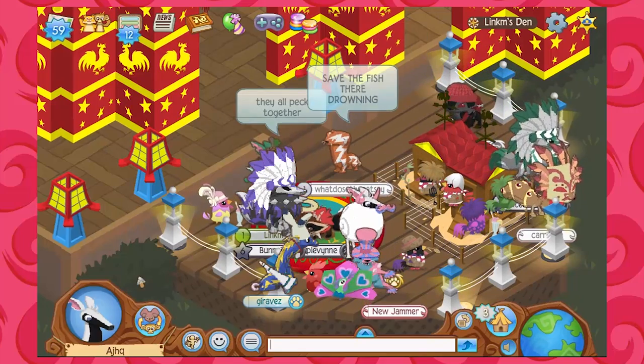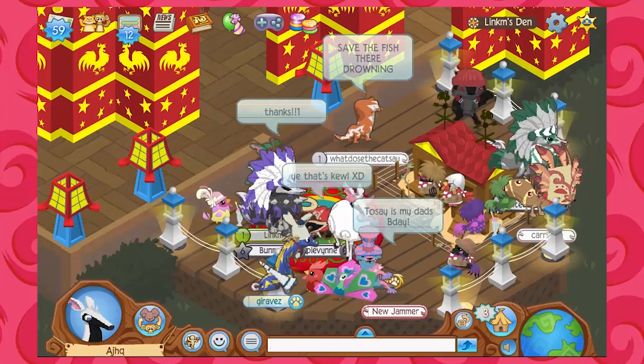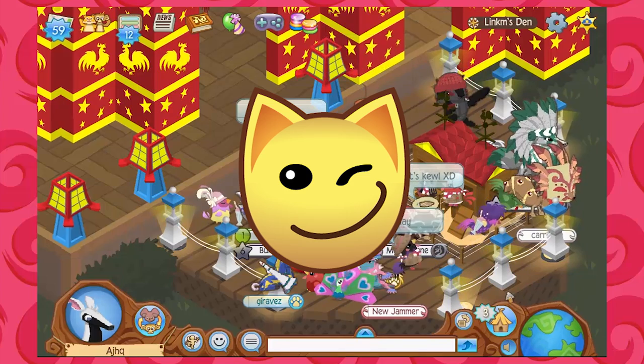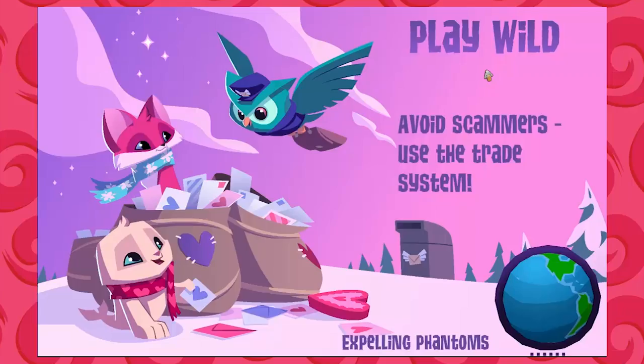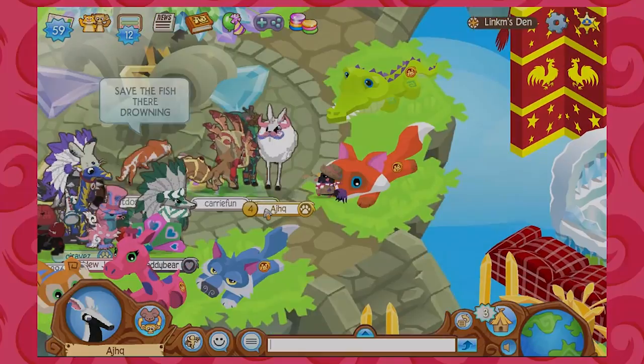I really think it's an amazing thing that we have in Animal Jam — that you can take some items, use your creativity, and make something spectacular. So well done, Linkum, we're going to send you an epic den plaque. If you have an amazing den or you know of one, please feel free to nominate them in the comments below. We do read these and we do visit dens, so we look forward to seeing what creativity lies on the horizon. Thank you everyone for watching, and we'll see you at the next Parade of Dens. Bye-bye!